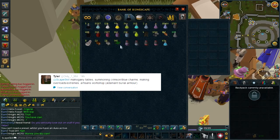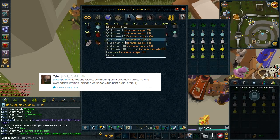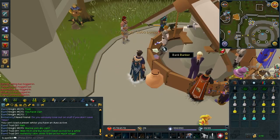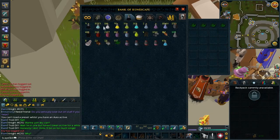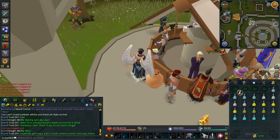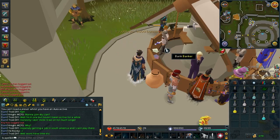This next method is training herblore with overloads, which is actually incredibly good XP. Originally you'd get 1k XP for making an overload, and of course with the Enlightenment Aura it is 2k. So it is really, really good, especially if you want to get your herblore up and save yourself some time and money. Even just making any other potions you're still getting loads of XP, but overloads would most likely be the best. So if you can make them, go ahead — you're going to save some time and money and it's definitely worth it.